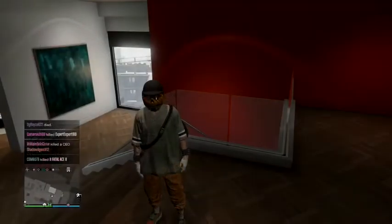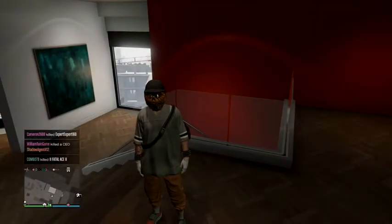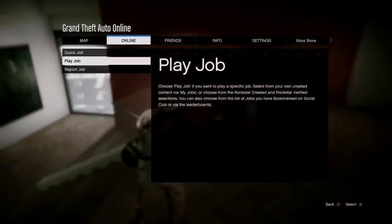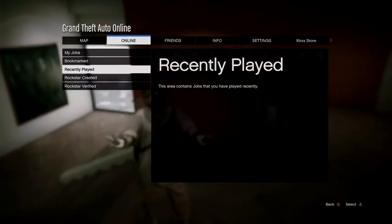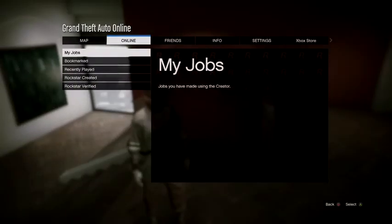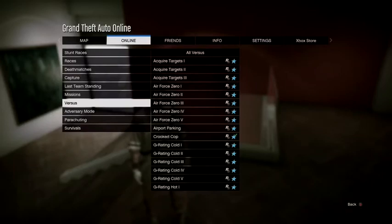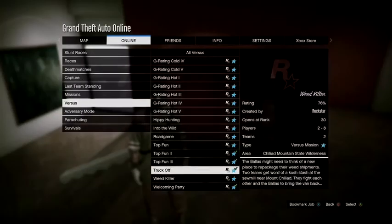The first step for this glitch is you need to start up Truck Off. Pull up your pause menu, go to Rockstar Created, then go down to Versus, and go to the bottom of the list — you should see Truck Off.